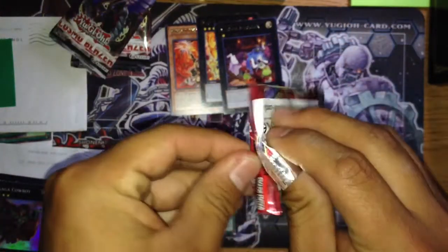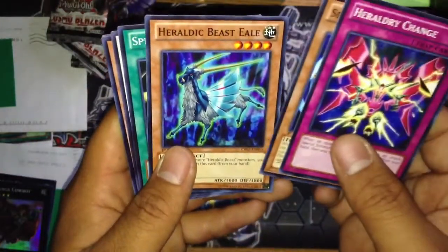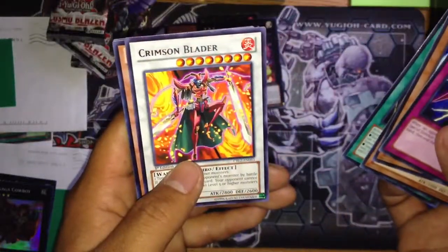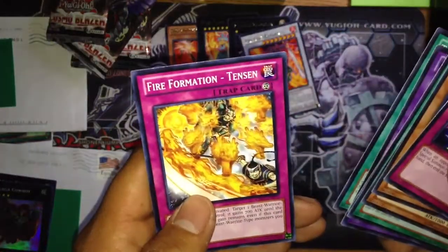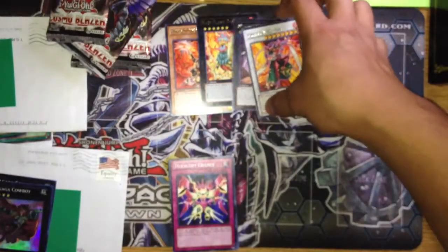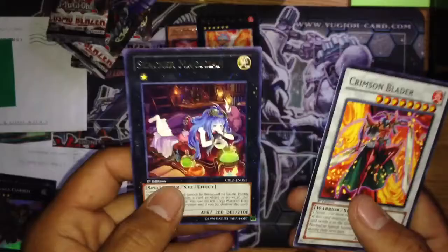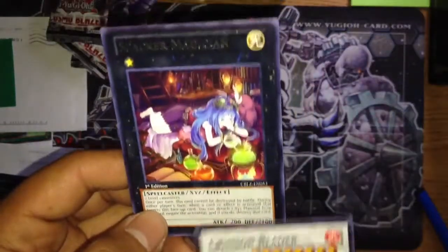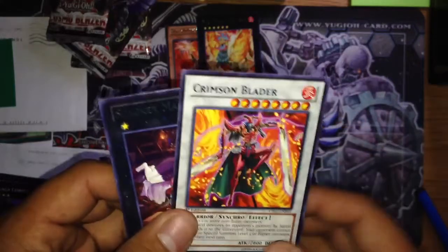Last pack — let's hope for a holo. Heroic Change, Spear Shark, Heroic Beast Eel, Spellwall. We got a rare Crimson Blader. So all rares in all packs. Whirlwind Beast Basilisk, Crimson Sunbird, Big Cattle Drive, and Fire Formation Tenki. Not bad. Even though I didn't pull any holos, I was looking for these two rares. Slacker Magician I'm probably going to put in my Exodia deck — 2100 defense and its effect is really good. Crimson Blader is only its first print as well. Glad I pulled these two.